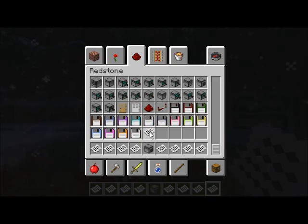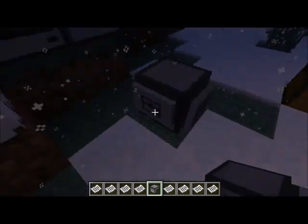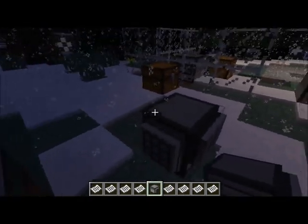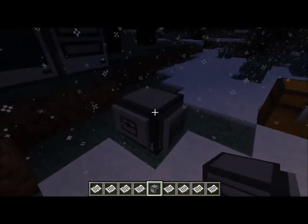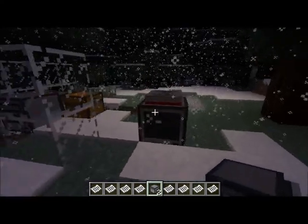The wireless crafting turtles don't have a tool - they have a crafting table where the tool would be, and their modem in the usual place. So they can't dig or do any of the things turtles do with tools, but they can craft and use rednet. That should make people pretty happy, because a lot of people have wanted that feature very badly.